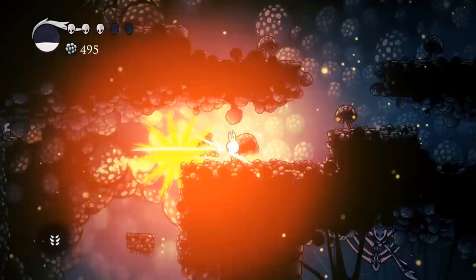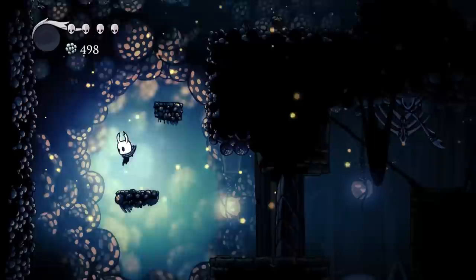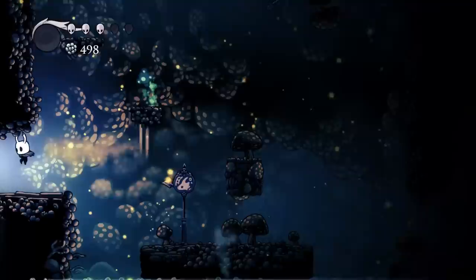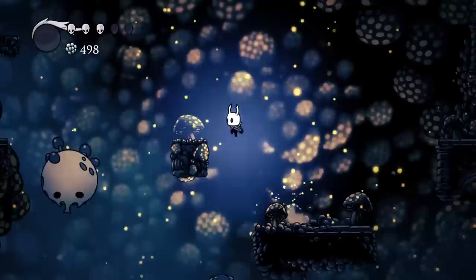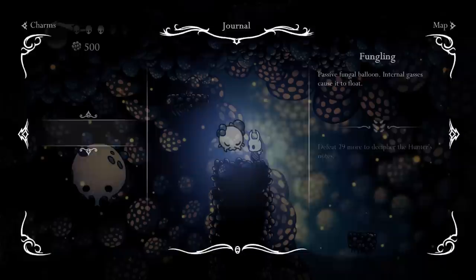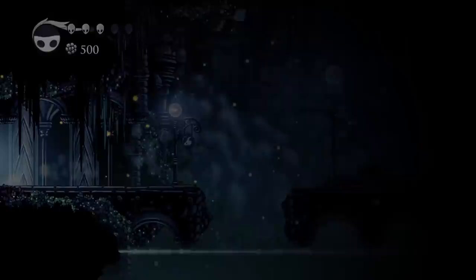Another one - what? So it is a trap. 'Detects nearby movement and fires out explosive spores.' Don't attack them. There's the stag already. I guess maybe we're gonna end it with the stag. I have to admit I'm confused - I need to find Cornifer if possible. Oh, what is this? Just a baby - a fungling. The Fungoon and the Fungling! I love these enemies so far. Okay, stag!